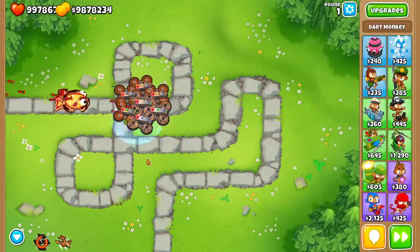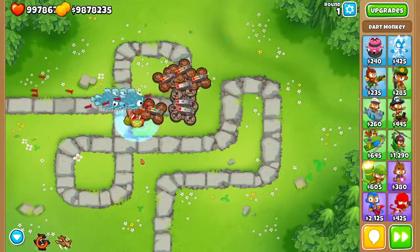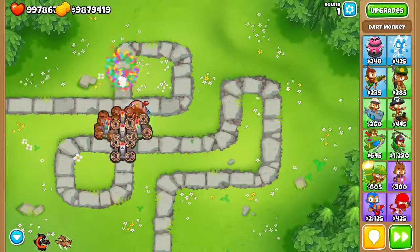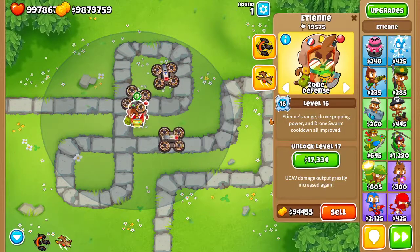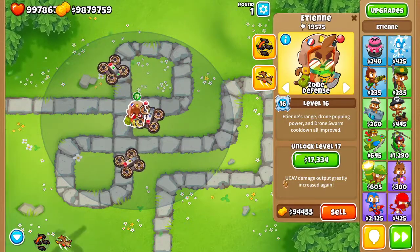I should sell this dart monkey — I forgot about that. Just with the first ability it can beat a BFB at level 17! Wait, it's level 17, my bad.